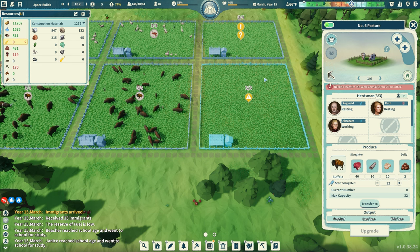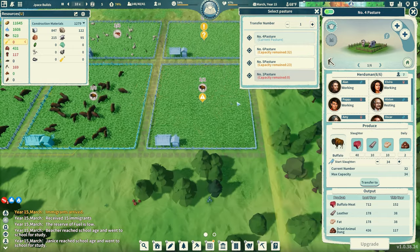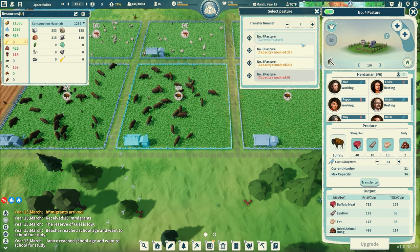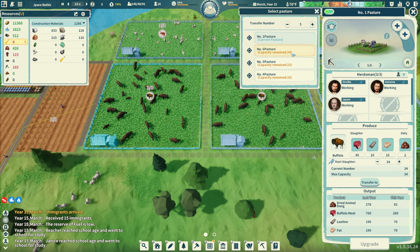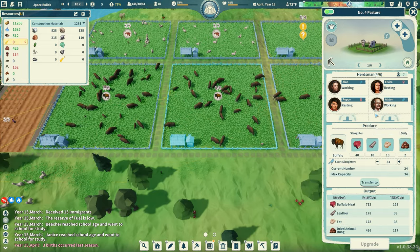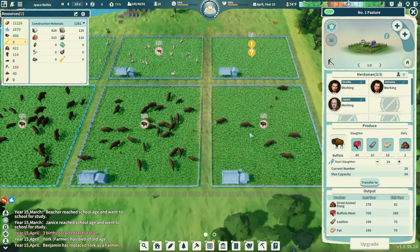We're going to do buffalo and transfer to pasture 6. There we go. So we got three people here, six and three — we don't need six people here. Three, three, and three — everyone gets three, perfect. Three births last season.